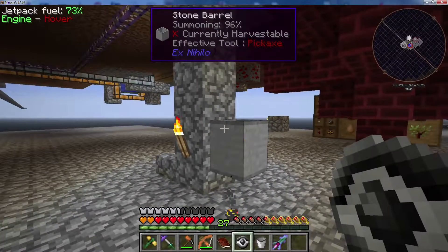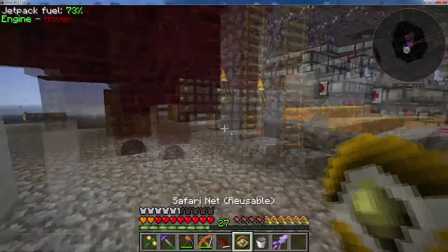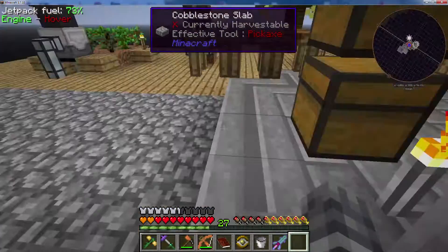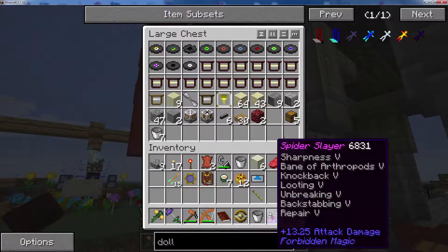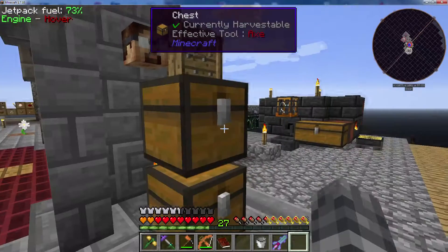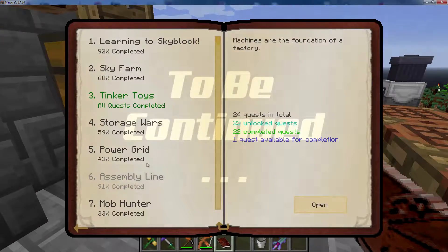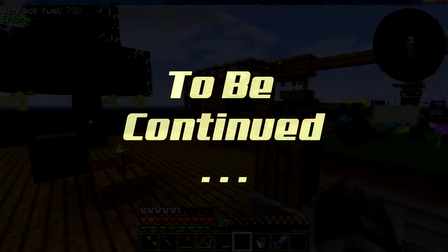There we go. One Pokeball filled with Blaze. Alright, there we go. Safe and sound. All righty. Well, that's a good spot for today, guys. Finished a quest. Got a Blaze in a bottle. You know, useful stuff. Thank you for watching, and I will see you next time. Bye for now.